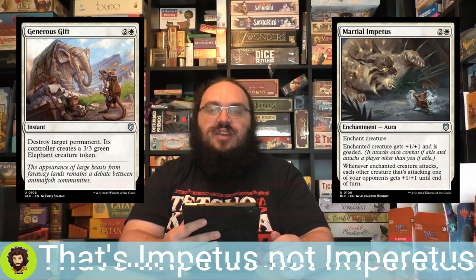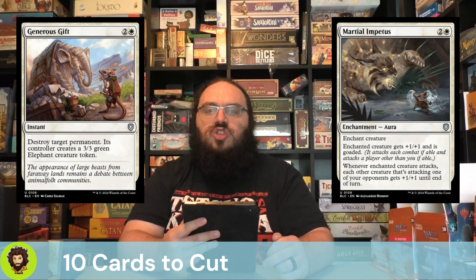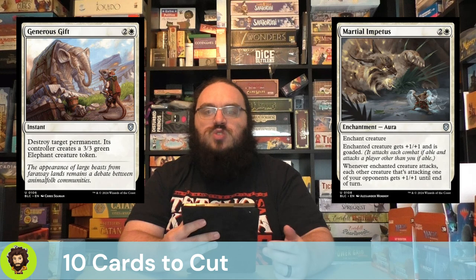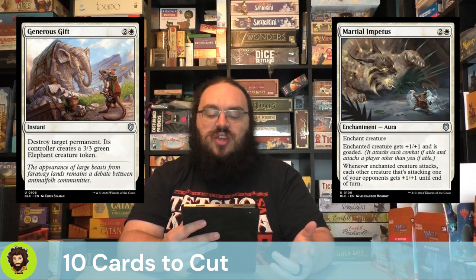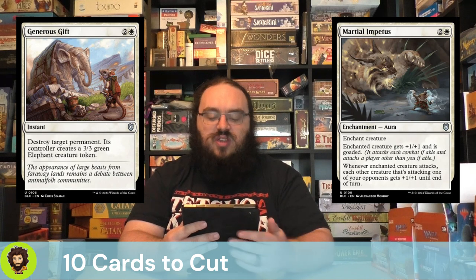Martial Imperatus follows up that gift. It is a 3-cost Mono White Aura. It goads a creature it's attached to, so you could technically do it to your own stuff and force your own attacks — that honestly feels like the best way to play it. It also passes out +1/+1 to each other creature that is attacking one of your opponents. Goad is fine and it's growing on me, but we have better ways of controlling the board state than this.